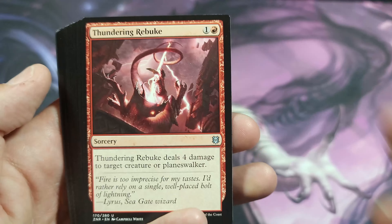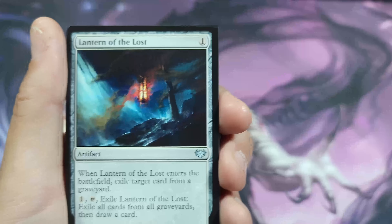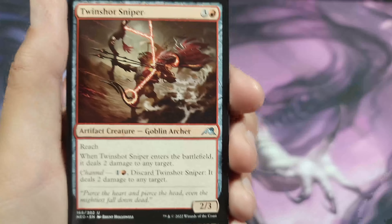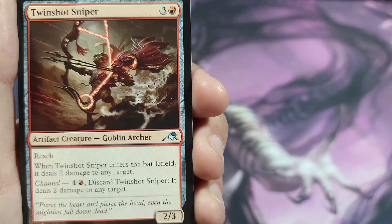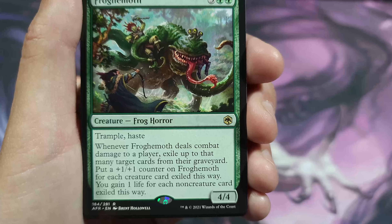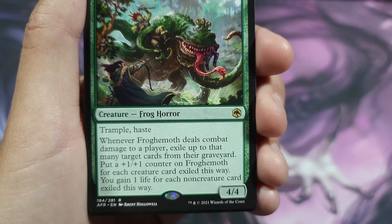We got Kappa Tech-Wrecker in showcase art, which just looks amazing — I wish they'd make them all showcase, but that might be too good for a $31 deck. Thundering Rebuke deals four damage to target creature or planeswalker — if you've bumped up that Goldspan Dragon, you can use it to trigger more mana. There's also a card that when it enters the battlefield, exiles a target card from a graveyard, exiles all cards from all graveyards, then draws a card — excellent against reanimation decks. Froghemoth is a 4/4 with trample and haste for five mana; when it deals combat damage, exile that many cards from the graveyard and put a plus one plus one counter for each creature card exiled, and gain one life.